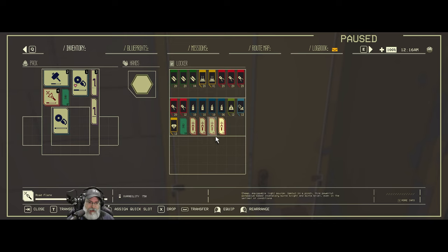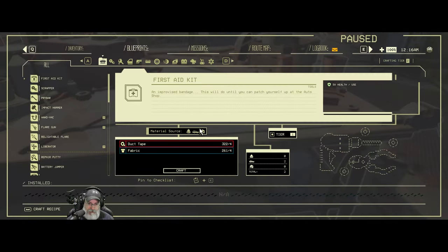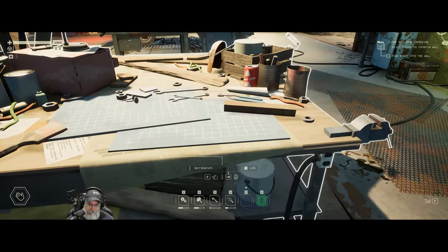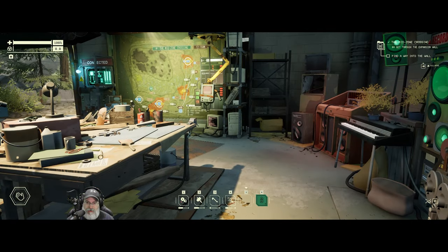I moved all the rarer items and non-part items — flares, food, that kind of thing — into here. These are the things we need a lot of to make that next level engine, the turbo light engine. We need 42 of those crystals to make this.